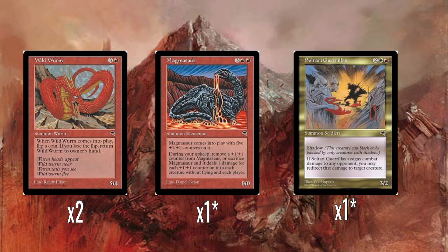Interestingly, we have a red-white multicolour card, which was big news back then. Sartari Gorilla is a creature with shadow. Shadow basically means it can only block or be blocked by a creature with shadow, which normally just means it's unblockable and can't block. A 3/2 unblockable for 4 is okay, and when it deals damage to an opponent you can redirect the damage to a creature instead, which is actually pretty good. Have you noticed this is one of the only white cards so far? It's not even a fully white card — it's red-white. This is meant to be a red-white deck and this is the first white card we've seen.